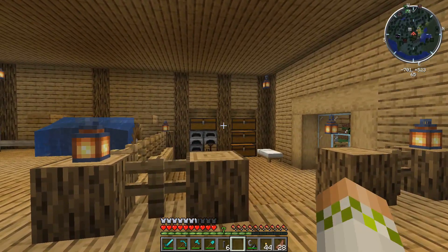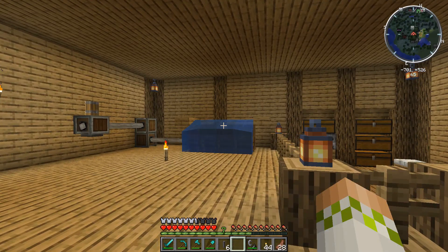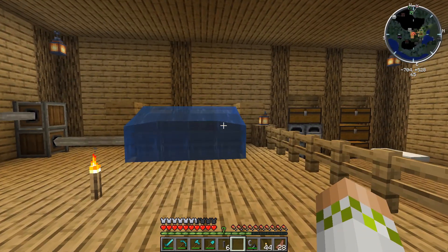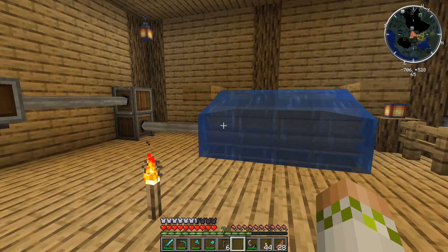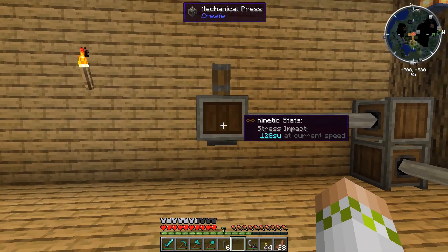What is going on guys? We are back playing some more Surviving with Create 0.3 and today we are going to be going over the Mechanical Mixer. Last episode we set up these water wheels over here, got some nice rotational power generation going, and then put it to good use in this Mechanical Press.